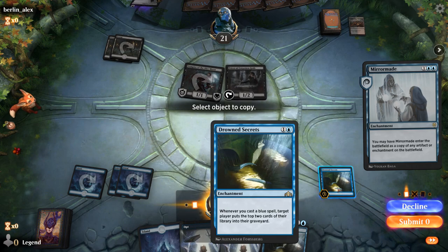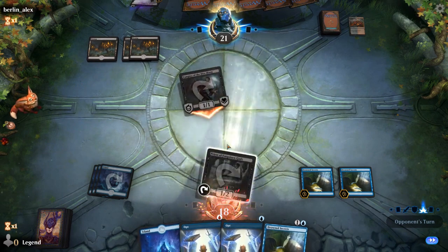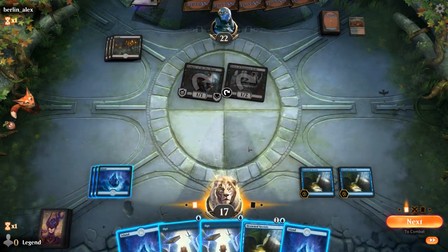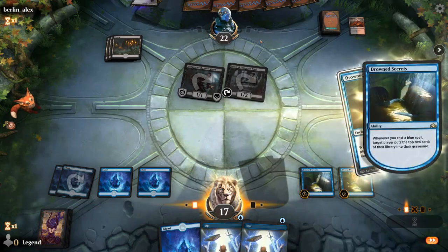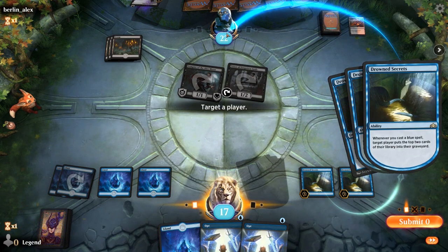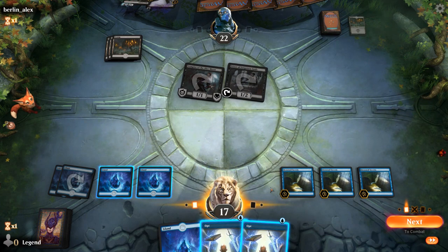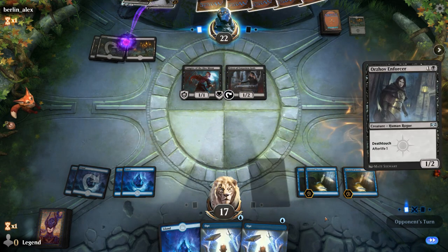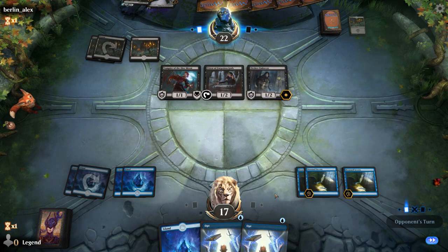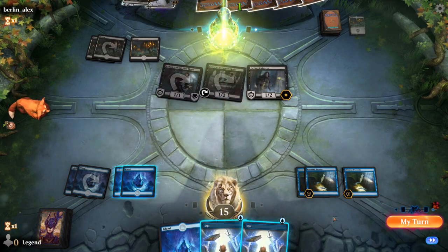No play from the opponent — maybe missing red mana. Milling the opponent definitely has risks as we see Woe Strider in the graveyard. It doesn't matter whether I Opt now — might as well wait. We've got triple Drowned Secrets in place, so I don't hate my spot at the moment. Not taking a ton of damage and just looking for more cantrips essentially.